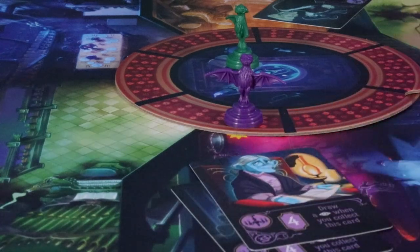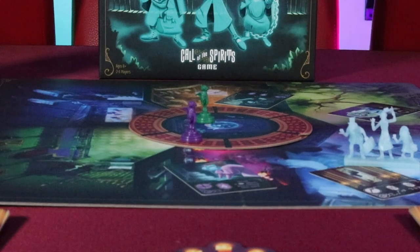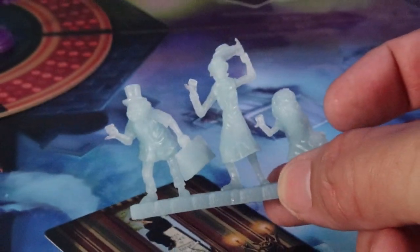Again, borrowing heavily from the original art design, the game evokes an experience that is familiar to those who look on the source material with fondness. As with the ride, you have to watch out for hitchhiking ghosts, which can give you negative points, while at the same time try to collect different sets of ghoul cards throughout the mansion. There's also a pretty fun bidding mechanism in which you can potentially steal other cards from other players, but it's this game of chicken — how many negative points are you willing to go into to steal a card from them.